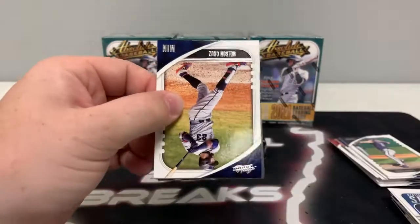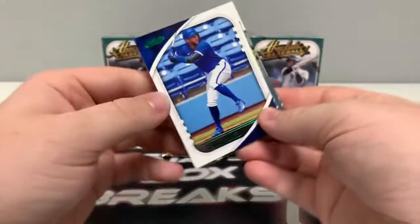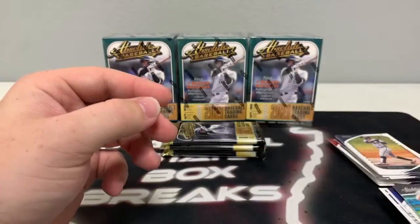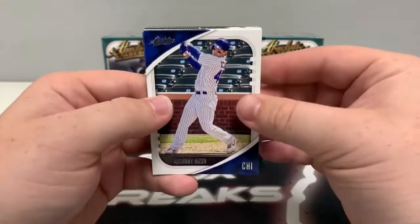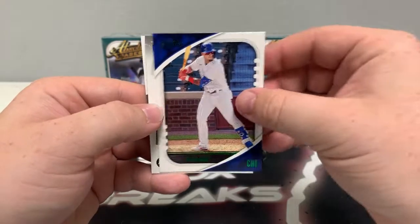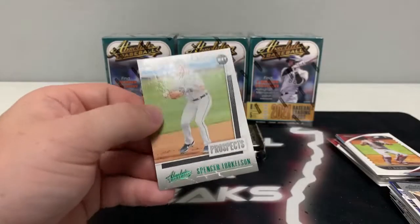Pack number two. We start with Nelson Cruz for Minnesota, Bo Bichette, Pete Alonso, Nolan Arenado, our green is George Springer for Toronto, a green rookie class of Christian Pache, a base icon Sandy Koufax, and a base rookie class of Kim for the Padres. Pack number three begins with Anthony Rizzo for the Cubs, Starling Marte, Roy Campanella covering up a base JT Realmuto for Philly, a green foil Javi Baez, a green prospects of Spencer Torkelson for Detroit, a base power of Jordan, and a base extreme team of Bryce Harper for the Philadelphia Phillies.